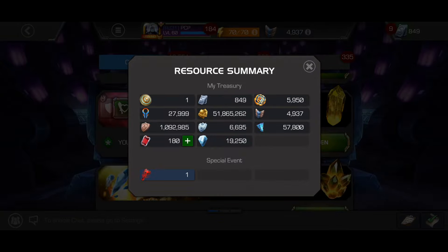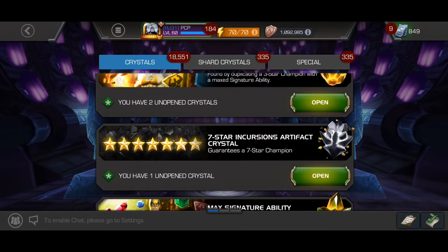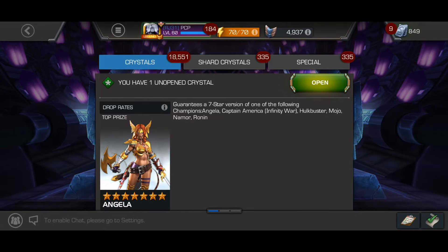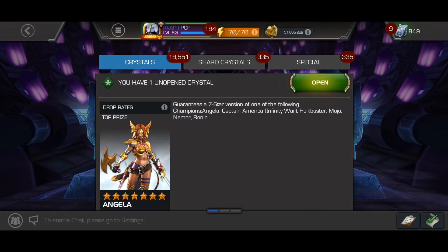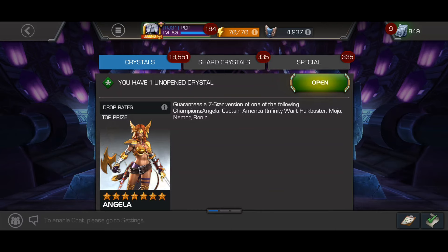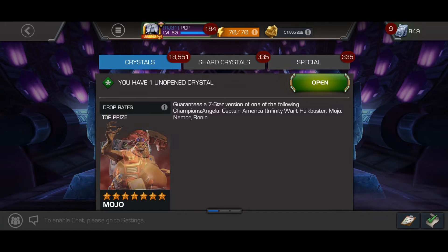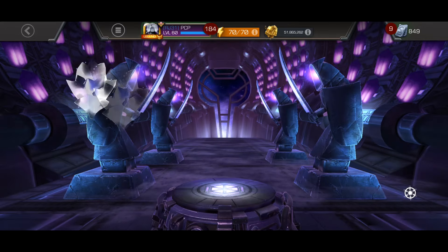Raid tickets are not cheap. From this crystal there's honestly a lot of good stuff I could pull. I have Angela unawakened, Hulkbuster unawakened which I'd love to awaken, and I actually got Namor already awakened so extra sig on him — even though he really needs to be sig 200. I'd love to get Mojo first, awaken Angela second probably because she kind of needs it more, but she also needs high sig. Whatever, let's spin the crystal.